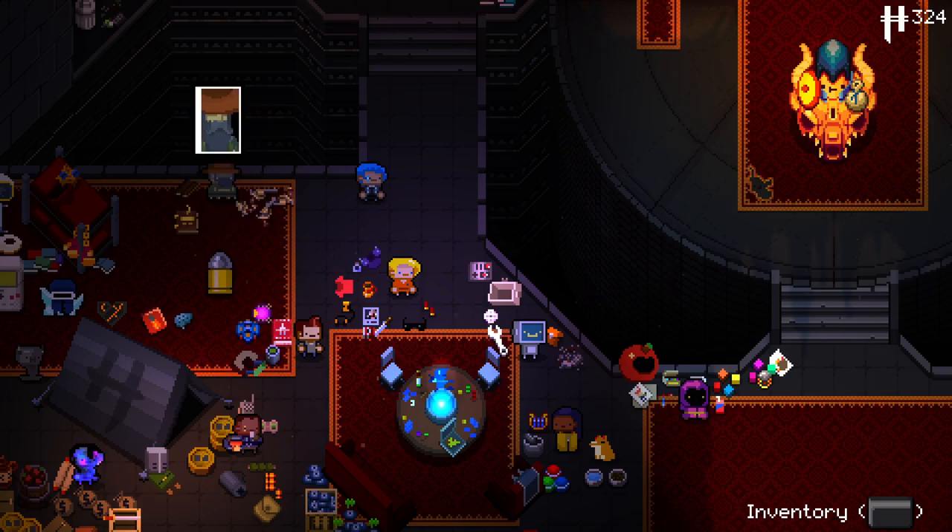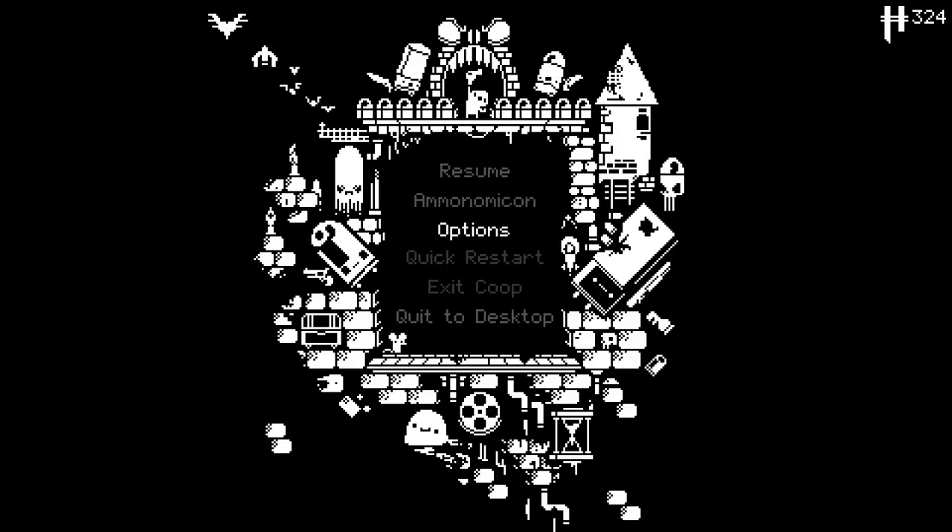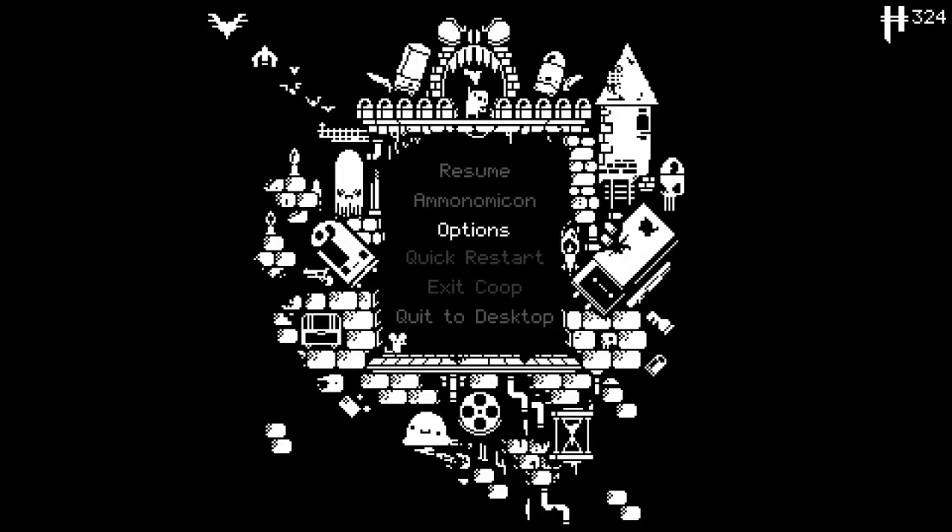Hello everybody. Welcome back to some more mega modded Enter the Gungeon. We're jumping in again. We have the breach renovations — what the hell? Who am I selecting here? I selected someone inside a wall. I'm not sure what to do now.